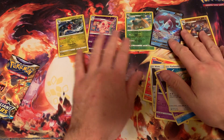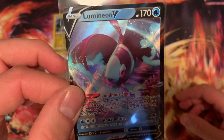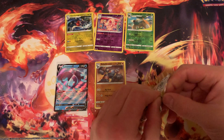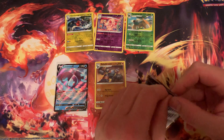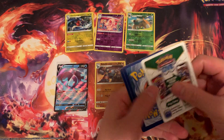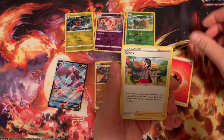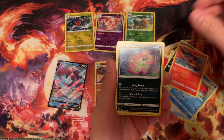Like I said in my other videos, I've been pulling this card too. It's always good to have doubles. It's a pretty good card — I like the blue on that one, like a water card. So this is going to be the last pack. This ETB might be a bust. I'm probably going to stop doing ETBs from Brilliant Stars because I feel like booster packs give a better chance.